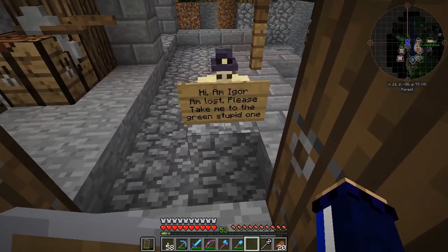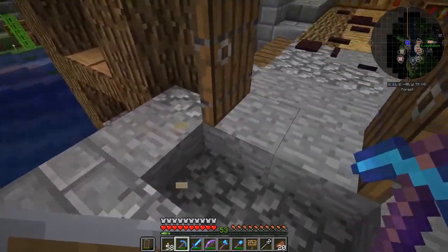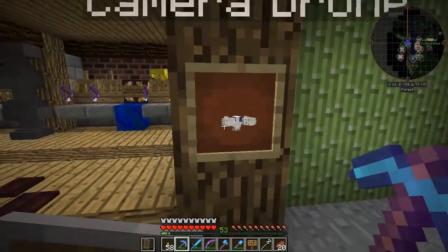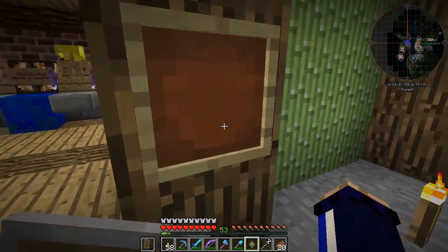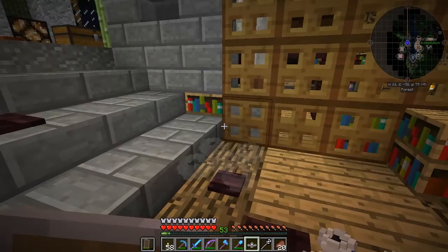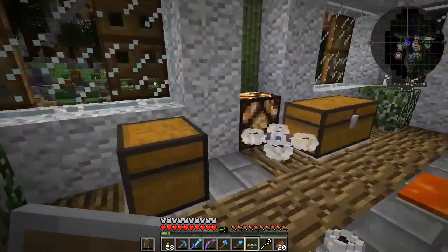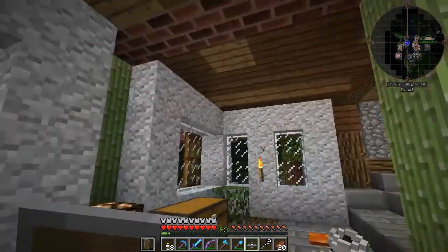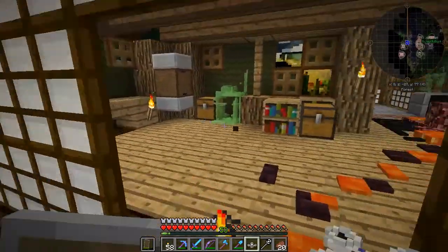There's a sign that reads: 'Hi, I am Igor. I'm lost. Please take me to the green stupid one.' Not entirely sure who the green stupid one is — I'm going to assume Zloy. There's also a camera drone here. If you have not seen MojoBeast's episode, he made himself a camera drone, which is essentially a fancy way of saying he's using the replay mod. It's a very neat idea — having it as a replay mod item as though a camera is flying around and recording what you do. I like it a lot.